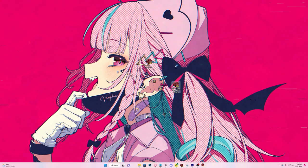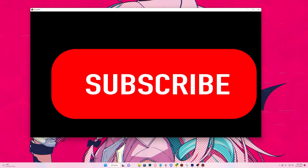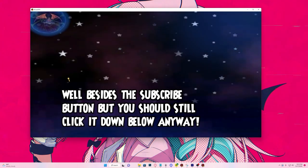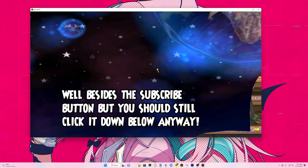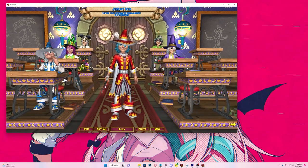The only downside to this whole thing is that it means you have to type in your full login information. But as you can see, the moment I type it in — there's no extra loading or editing at all — the game opens just like that, just like normal. And that's how you get the Wizard 101 Quick Launcher. Very simple, very quick and easy. I hope this helped you figure that out — leave a like, subscribe, peace out.